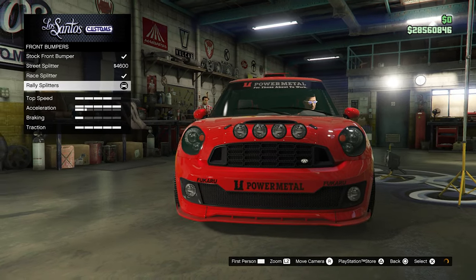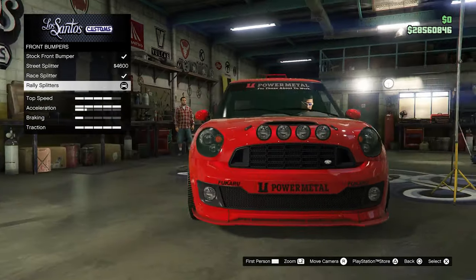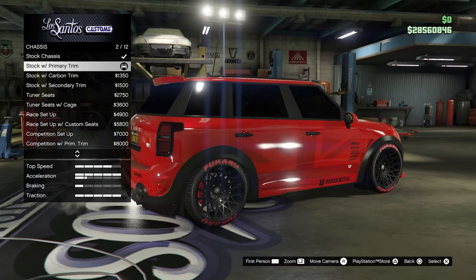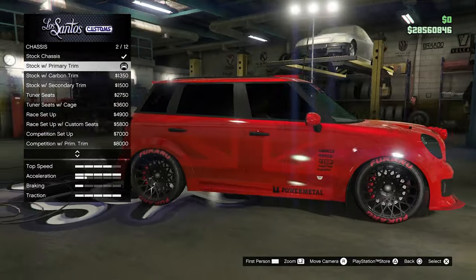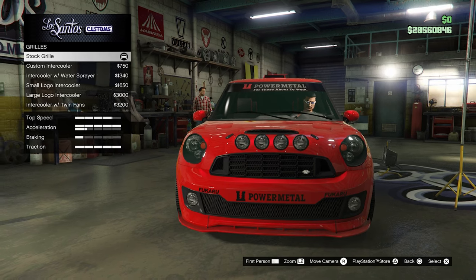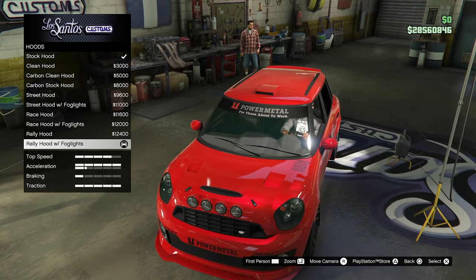Starting off with the bumper, I decided to go with the rally splitters, and for the back bumper I went with the rally bumper with diffuser. For the chassis I went with stock primary trim, chrome tipped exhaust, stock grille, and rally hood with fog lights.